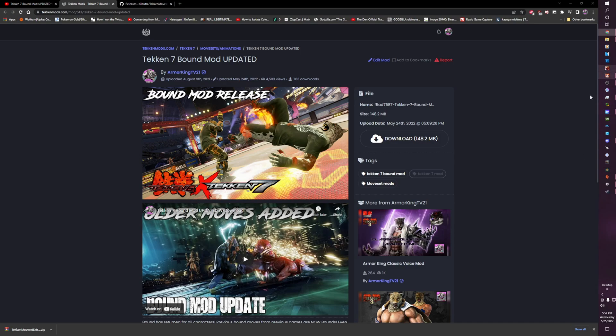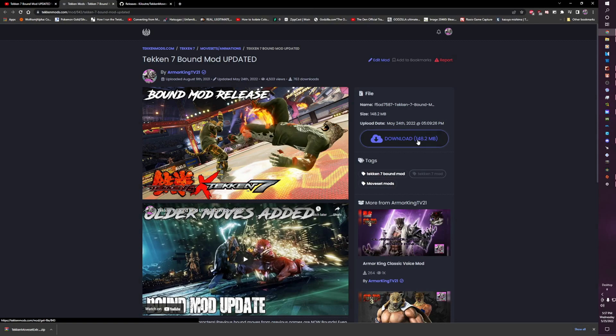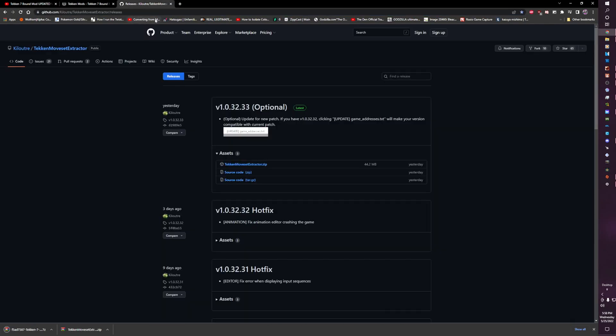We're gonna pull up Tekken 7 right here. The basic thing to do is to launch your game and get it ready. As the game is launching, you're gonna want to download this file right here. The file is going to download through Tekken Mods dot com and you're gonna want this exact link. I'll leave it in the description, and you're also going to need the Tekken moveset extractor — you're going to want this link as well.